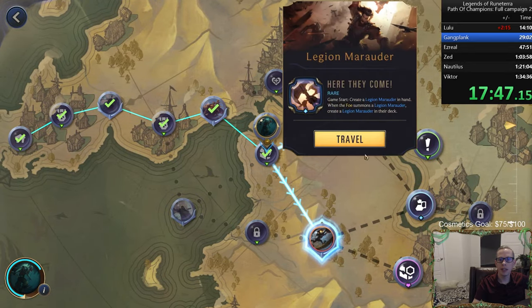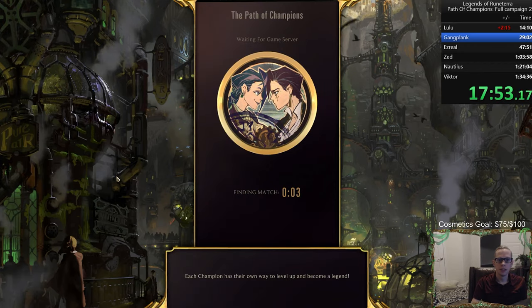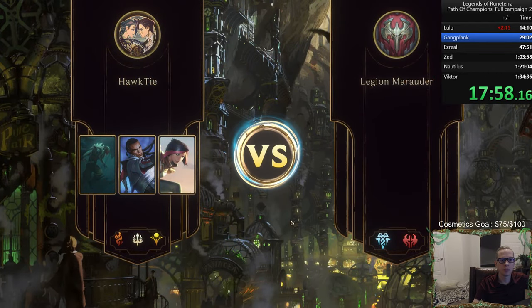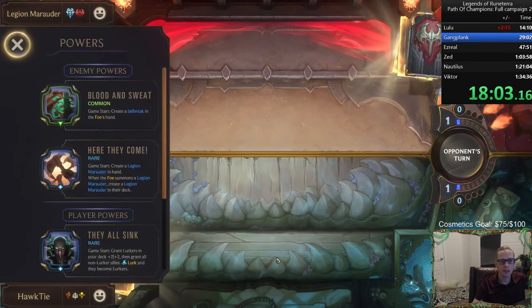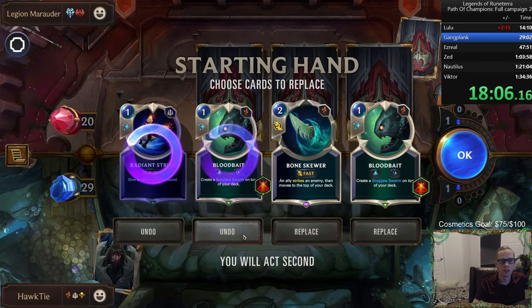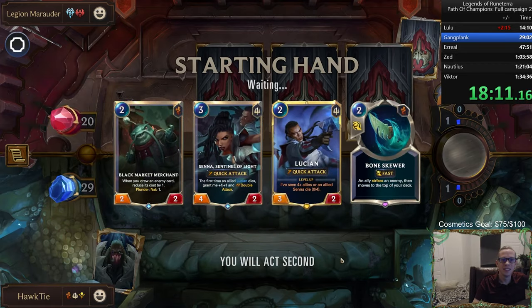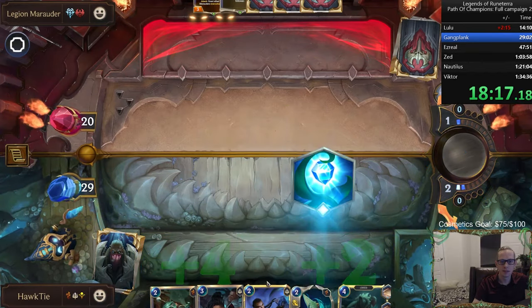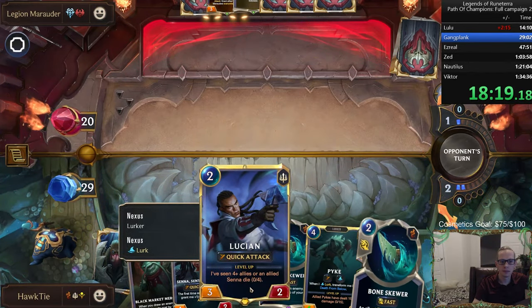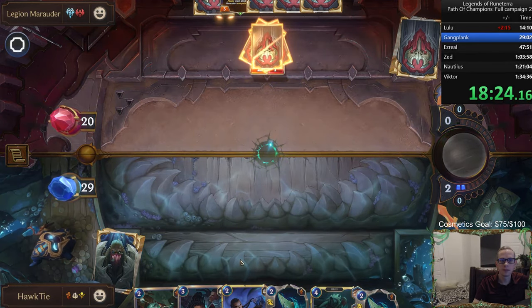We will start every game drawing Pyke — that's great. So this run's looking pretty good. We got Round Start Rally and we always start with Pyke in our hand — both pluses. Those are the worst cards in our deck — we need to cut some cards. 2-1, push back to darkness. Used the A key right there. Three Pykes then attack again.